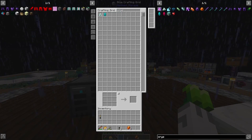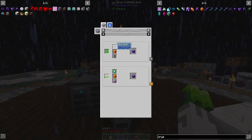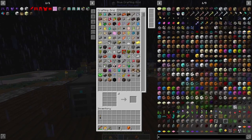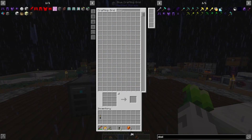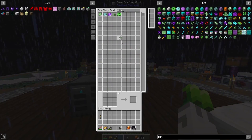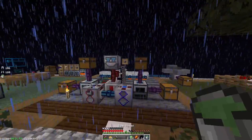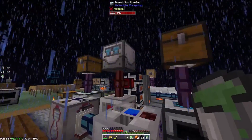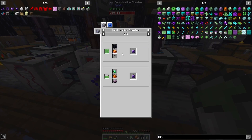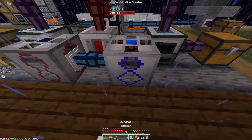We got four crystallized embers — that's pretty good. We're going to need a lot of this stuff and we're going to need some obsidian. We got some obsidian, and we're going to need slime — a lot of slime. We need to make this in the solidification chamber, which will be right here.